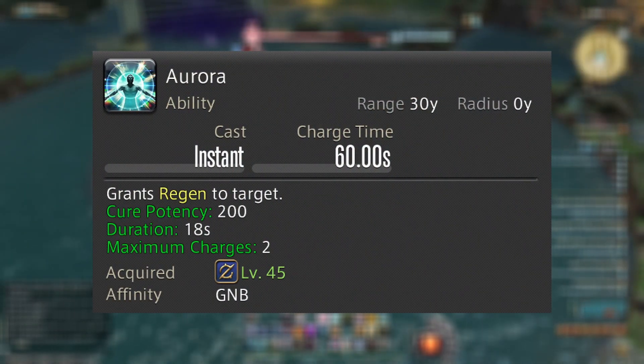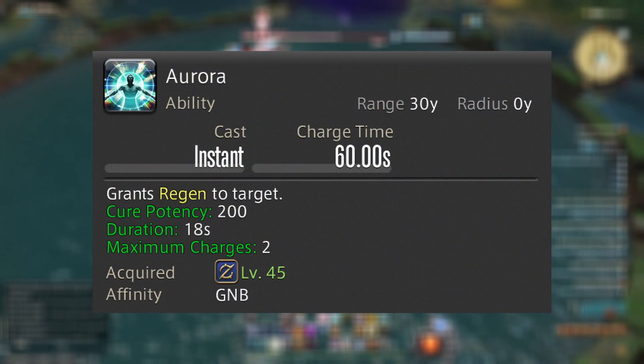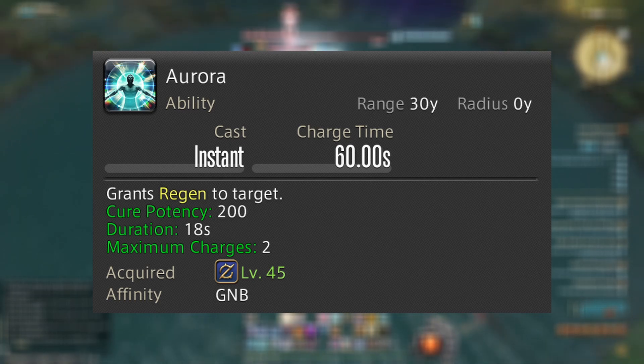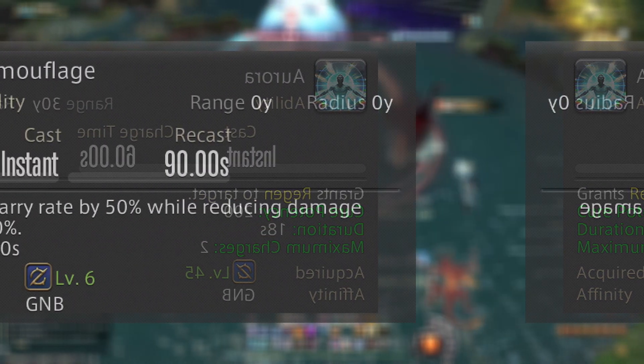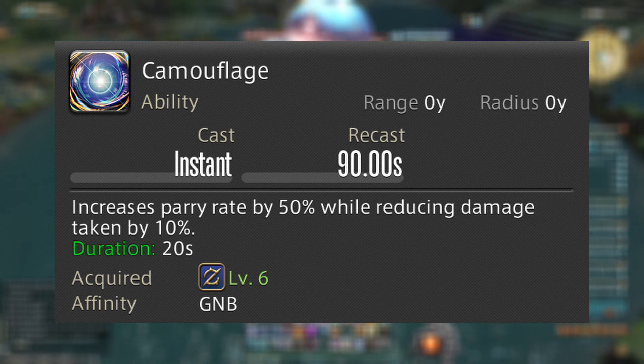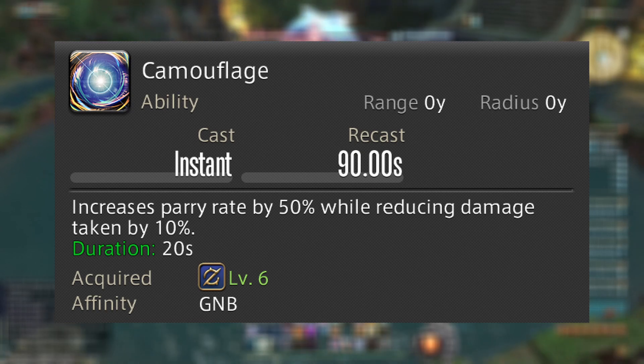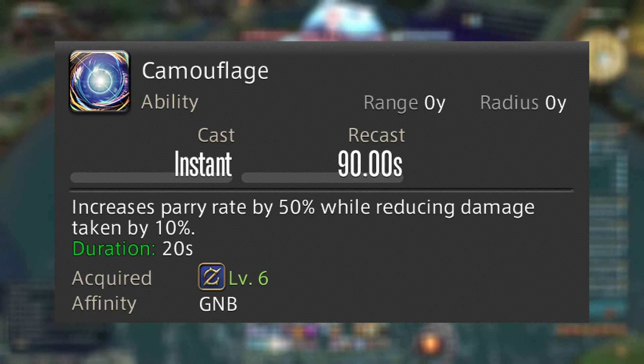For defensives, first we have Aurora with a 200-potency heal-over-time effect for 18 seconds. With a 60-second cooldown, you get two charges and you can cast it on anyone you want. Next is Camouflage, which reduces your damage taken by 10% for 20 seconds and gives a 50% parry rate for 20 seconds. This is good for autos or stacking with tank busters.